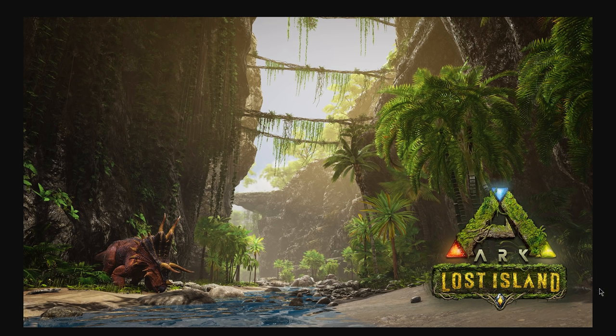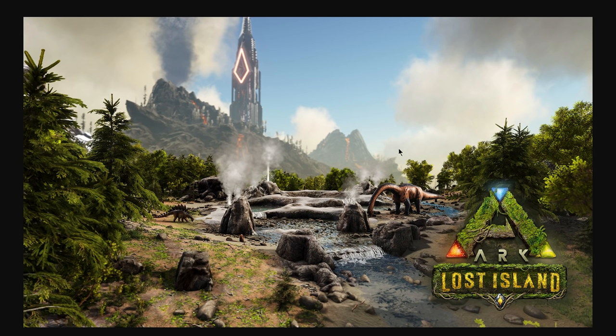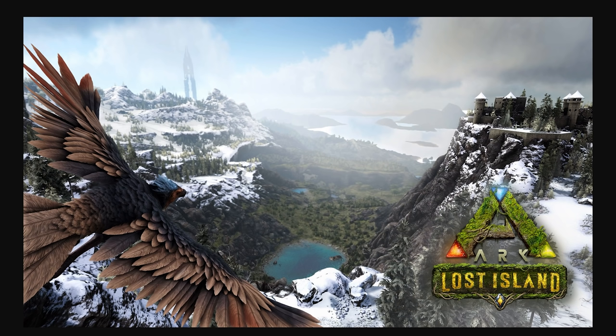We have an area with some geysers — I love this stuff, it's so fun. There's also a volcanic area in the back with a full-on volcano, and then maybe another smaller volcano near the red obelisk area. There are more rivers too. The next screenshot is very Ragnarok-esque — it reminds me of the area where Viking Bay would be down here and the big Ragnarok castle up here. There's a castle that looks really cool, and we have snowy areas, volcano areas, plains, and jungle areas.